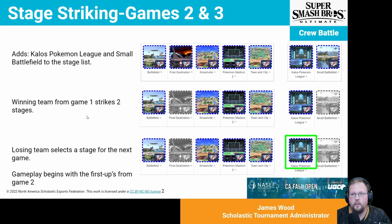After game one, two stages are added for counter-picks in games two and three if three is necessary. The two added stages are Kalos Pokemon League and Small Battlefield. The winning team from game one strikes two stages off the list, and the losing team selects a stage from the five remaining. Gameplay then starts with the first-ups from game two. Those first-ups are listed on the roster, so you can't counter-pick based on what the other team is sending out.